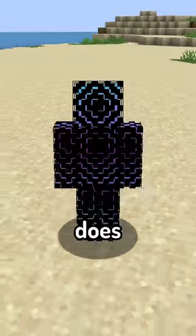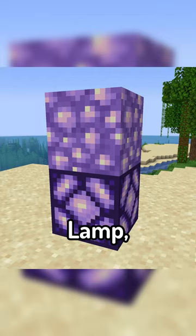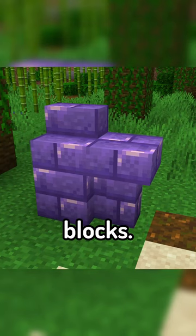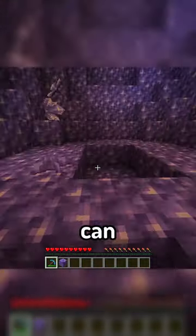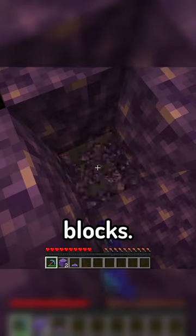Before getting into that, the mod does introduce some new blocks to the game, including the Amethyst Lamp, Amethyst Crystal Block, and all sorts of Amethyst Brick Blocks! While these blocks do look amazing, the main feature of the mod is the fact that now, using a silk touch pickaxe, you can finally pick up and relocate budding Amethyst blocks!